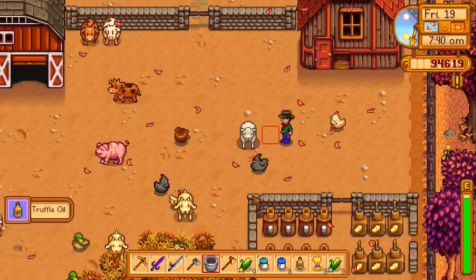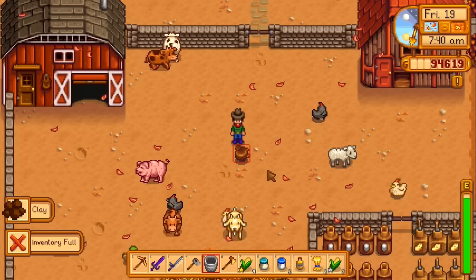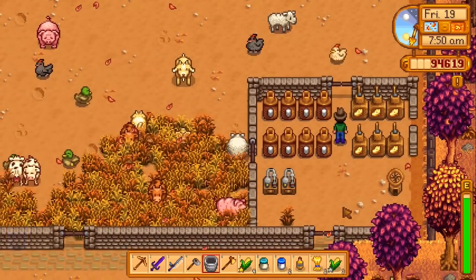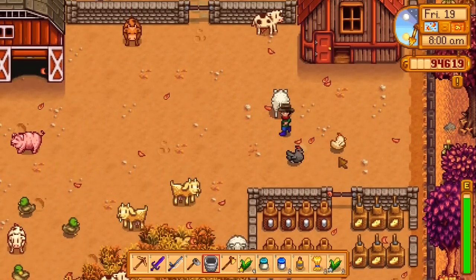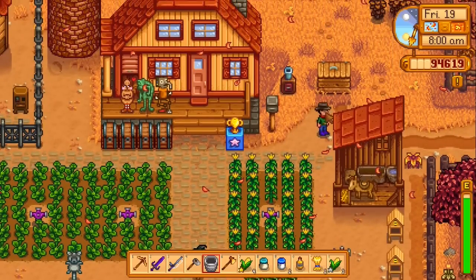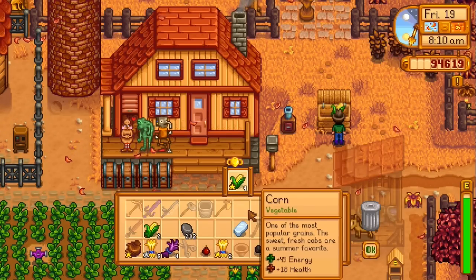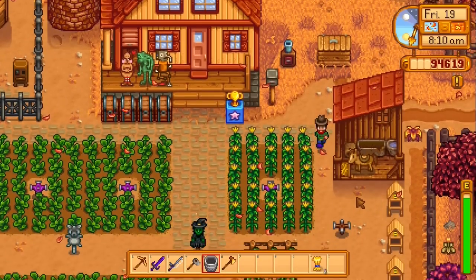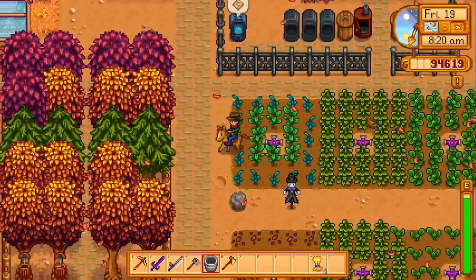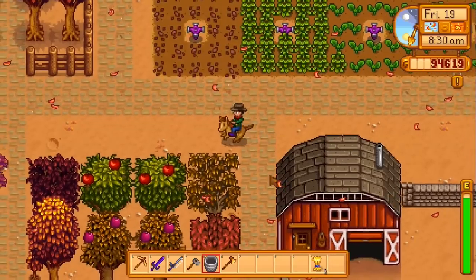Oh, there's a truffle — did he just dig that one up? I could have sworn it wasn't there before. Go away, clay. I'll grab that awesome pig truffle later. What does the traveling cart have? We could buy another iridium sprinkler, but I don't know where I would put it honestly. My farm is pretty much filled to maximum right now in this area — there's no more room for iridium sprinklers. I would need to expand my field, but that's gonna make things look a bit weird.